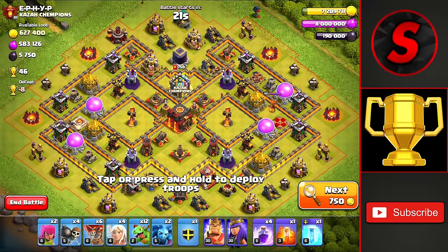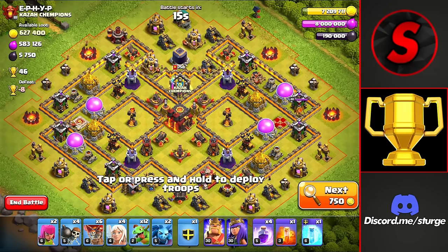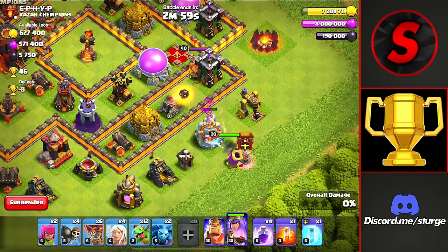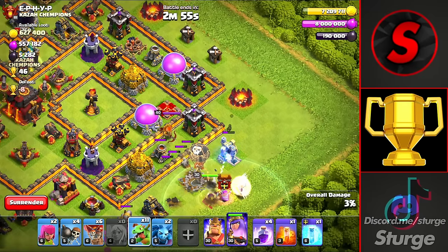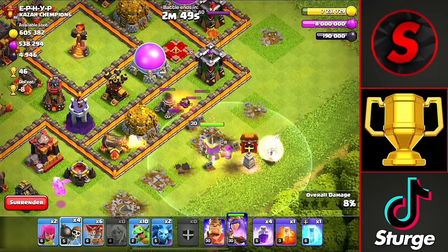Starting off with the first attack of the day against a Town Hall 10 worth 46 trophies. You want to start this attack strategy with the Queen Charge near the enemy Queen, so we'll drop her over here on the right side to bait on this Collector, then drop the Clan Castle to let that balloon come out so we can drop the healers, then baby dragons on both sides of the Queen to path her into the base.